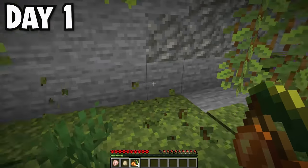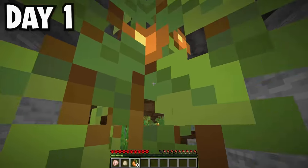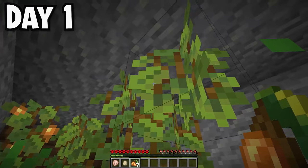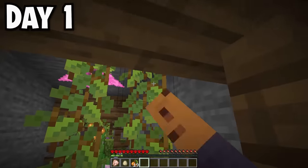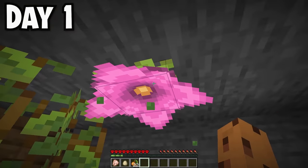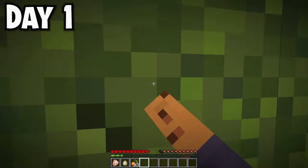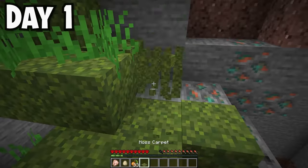I ran into some glowberries growing from the vines. As kids we're taught not to eat wild berries, but I ate them and didn't die, so I collected all the berries I could find. I also found some weird pink flower growing from the ceiling. I then found out the block I was standing on wasn't grass - it was moss blocks.